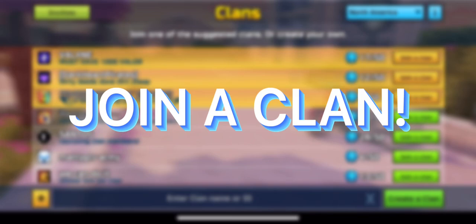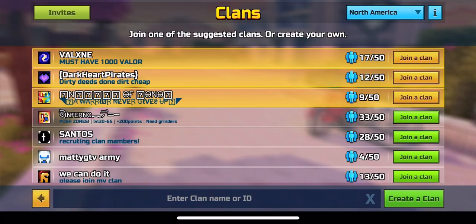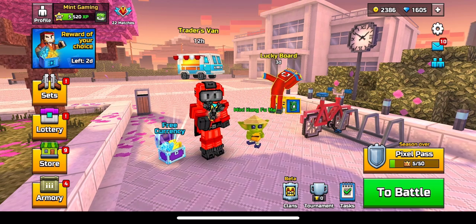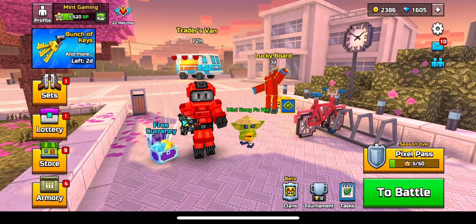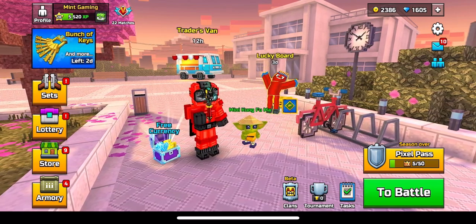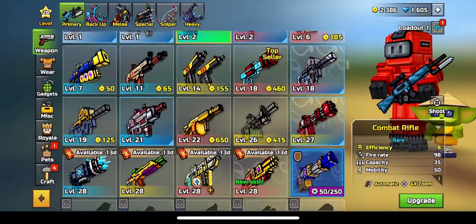Definitely join a clan. Even if you just contribute a little bit, it's a nice way to get extra gems — every week you get gems even if your clan gets last place. Join and actually contribute, don't just sit there doing nothing. Clans also offer some really cool rewards like coins.